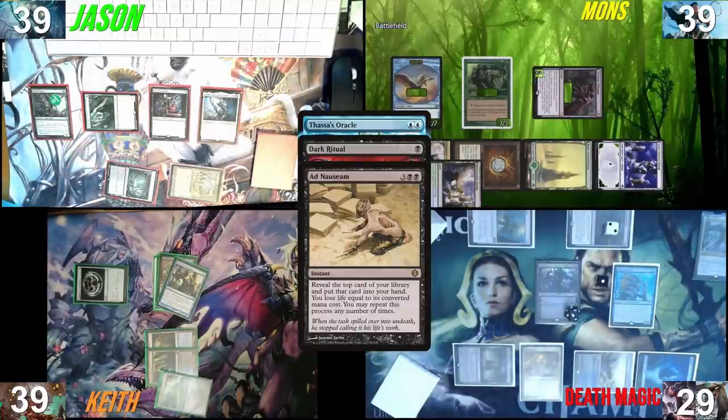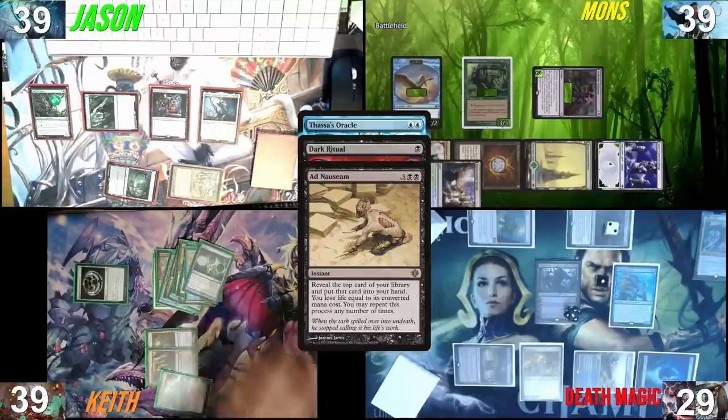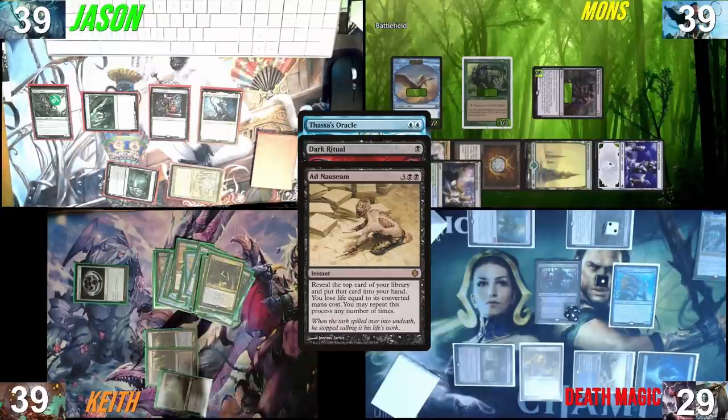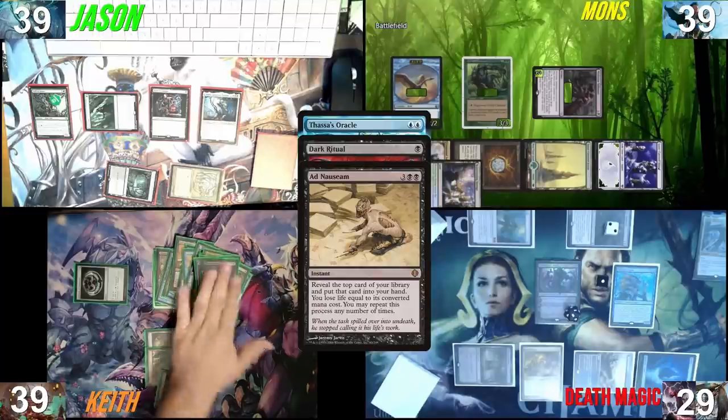Skimming Symmetry triggers — I take one, you take two. The life total counts up rapidly through the 30s as Adnaus resolves, drawing through the deck. You could literally try to gamble here for it — he's obviously going to win, so you might as well.